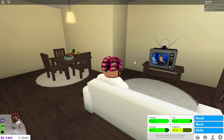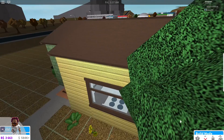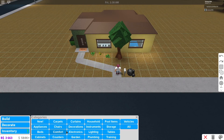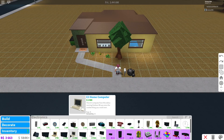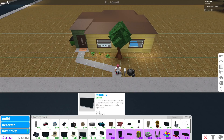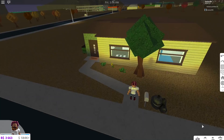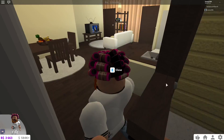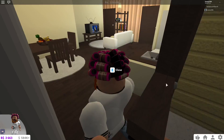The more money you have, the more you can buy expensive things. Let me go into build mode and show you this real quick. I want to buy a more expensive TV — it's very important to look at fun. This iWatch TV is $3,600 but gives me 9 fun. The current TV I have only gives me 3 fun. So 9 fun will definitely get my fun up way faster, and then I can leave for work a lot faster as well.